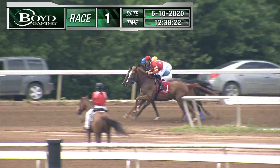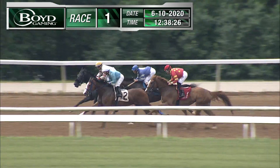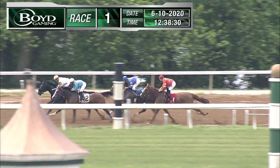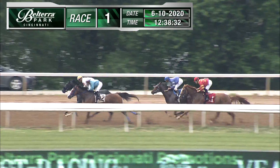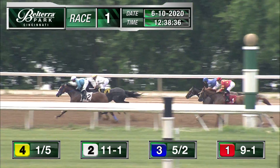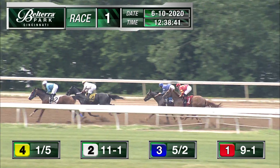And they're off in today's opener. Legend Bound first to show. Make that Highly Visible — takes over to the outside. Dolly Deer in the yellow cap. A half length back in the blue silks is Hydra's Hope, and trailing the field that's Legend Bound. Down the backside they travel — it's Highly Visible that takes over the lead, owns it by three parts of a length.